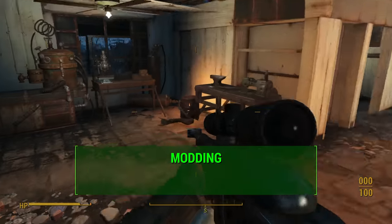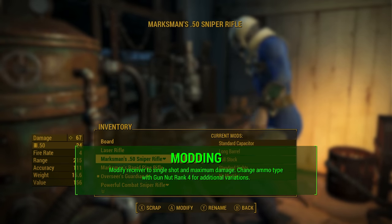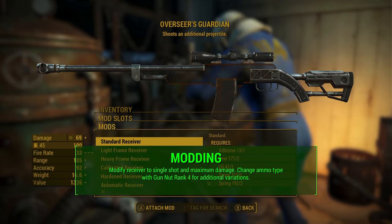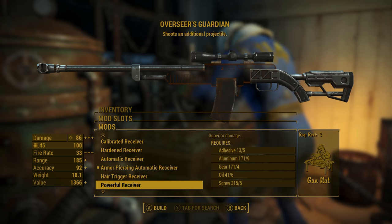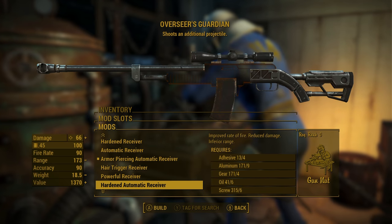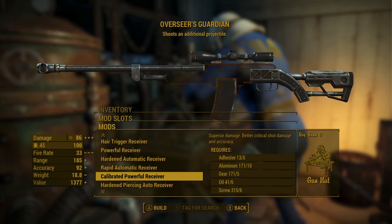In terms of modding, my best recommendation is to change the receiver to a single shot, because that maximizes damage. I'm not a huge fan of automatic weapons in this game — you could go with an automatic sniper here, but that will just reduce the shot-by-shot damage, and I'm just not a big fan of that. I also recommend looking at the ammo types available for this gun.